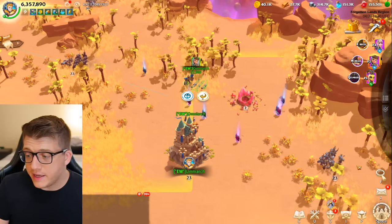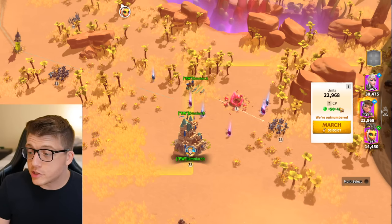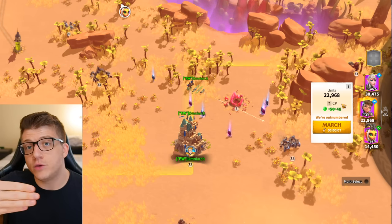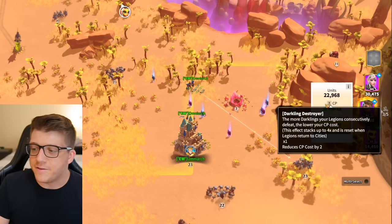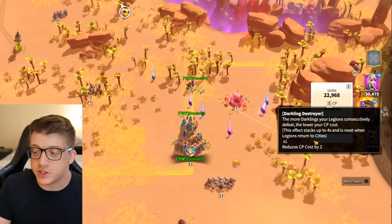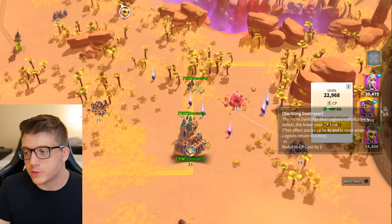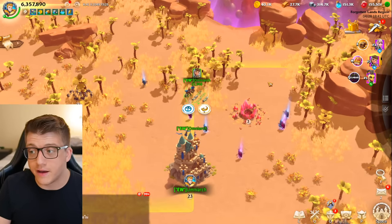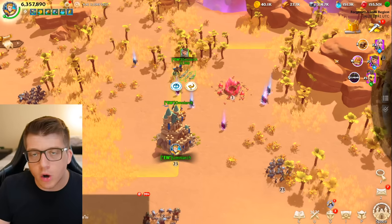If you attempt to attack another darkling patrol without returning to your city, the cost actually drops — for example, Eliana only costs 48 command points instead of 50. The more darklings you defeat in a row without returning to your city, the cheaper the next one becomes. This effect can stack up to four times and resets when legions return to city, giving a total reduction of 8 command points. So instead of 50, it'll cost only 42 — and multiplied across multiple legions, that's a significant saving.